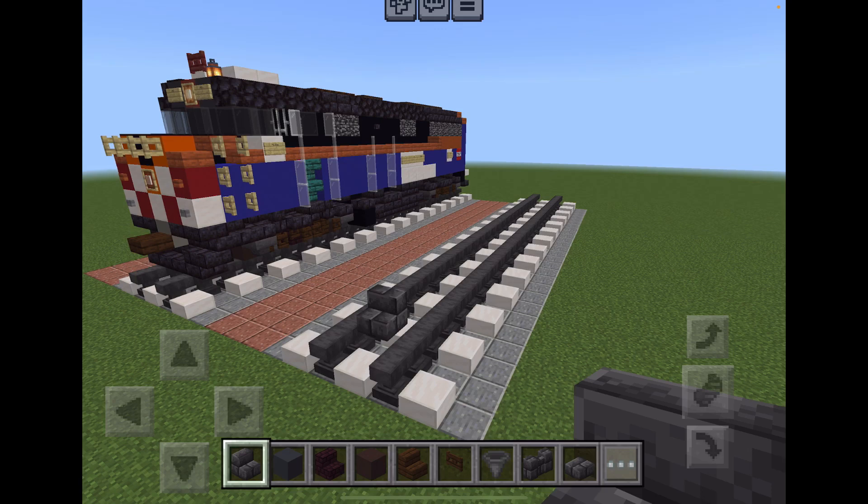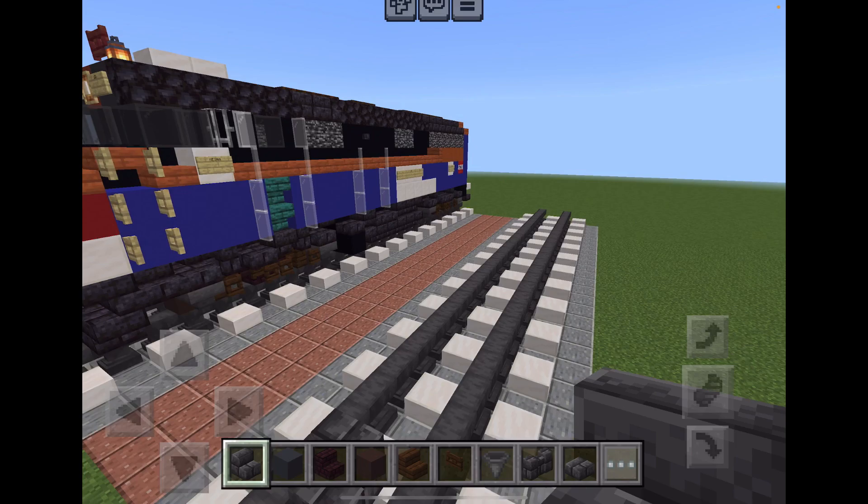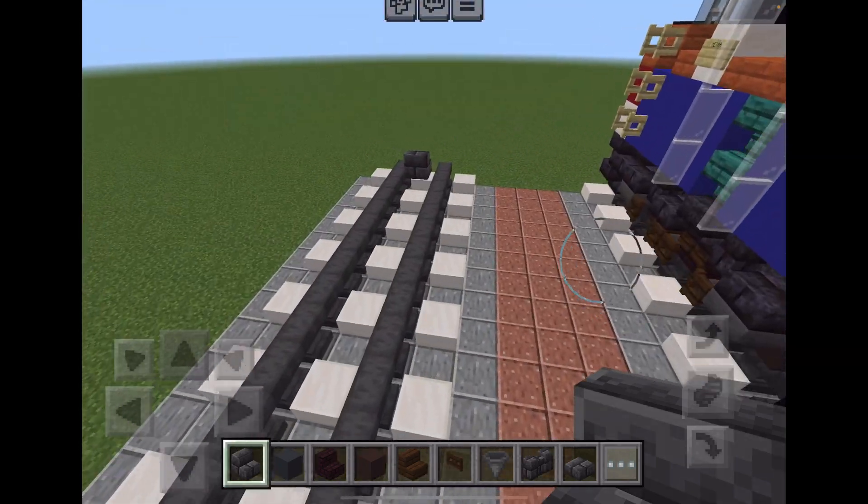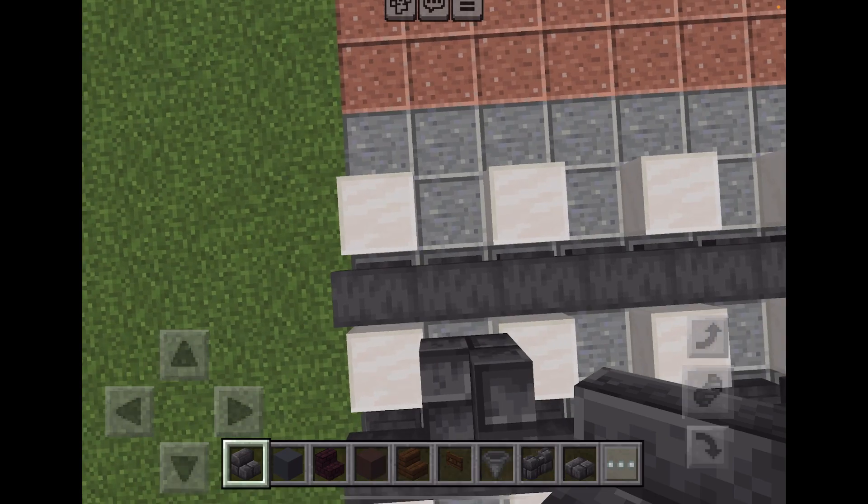Hey guys, this is Sean Park, Awesome World Funstuffs, also known as Metronorth 203 Productions. Today I'll be showing you how to make an F40PH-2 in Minecraft — a Metra F40PH-2. The difference from the 3s is it has two specifications in 1983.